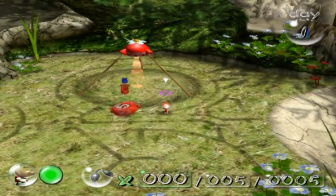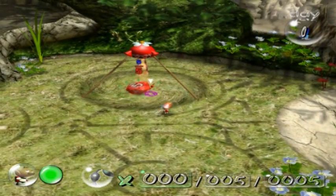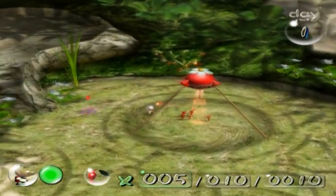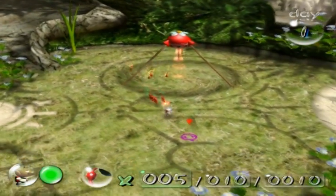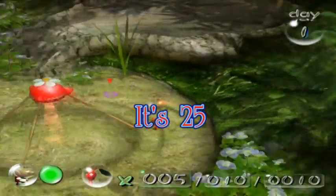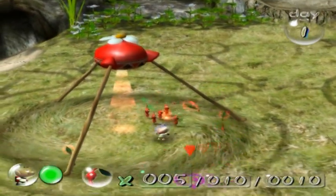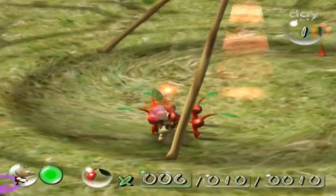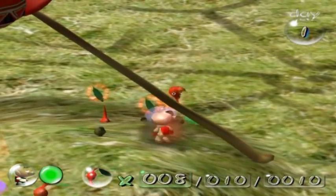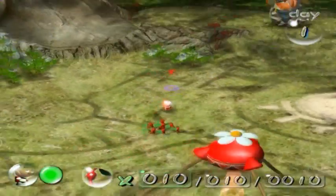I'm not 100% sure, but I believe the maximum amount of Pikmin you can get during this first day is around 20 or 25. We got five pellets — very helpful. This tutorial is definitely slow-paced, but it does a good job of explaining the game's mechanics. Basic control tutorial: you can use the L, R, and Z button to rotate the camera. The control stick moves, obviously.